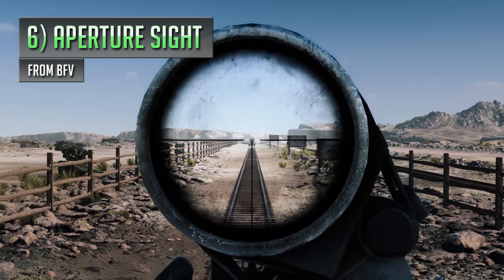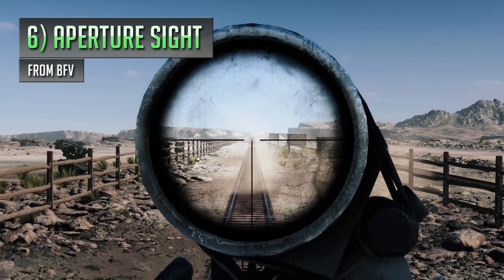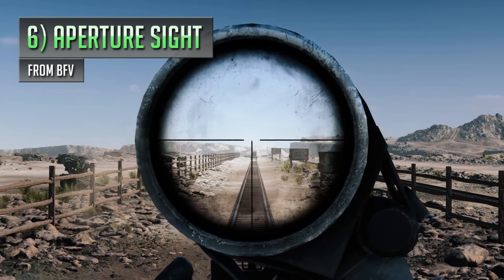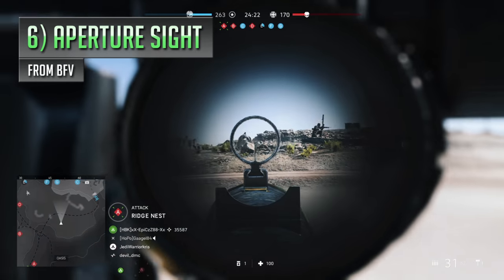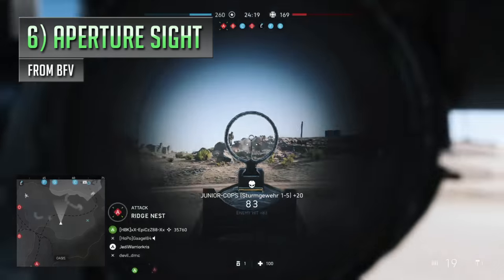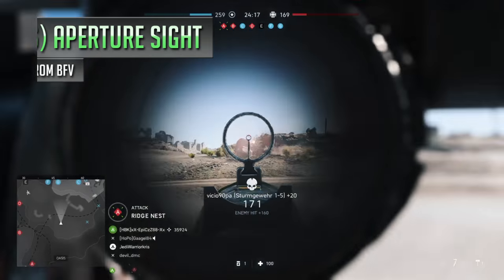The free-time sight only zooms in a little bit more, so it's not massively different in magnification level, but it's just a straight upgrade in clarity and precision, generally being less obstructive, not blurring the edges of your screen, and swapping out that little hoop's foresight for a much more accurate scope reticle.